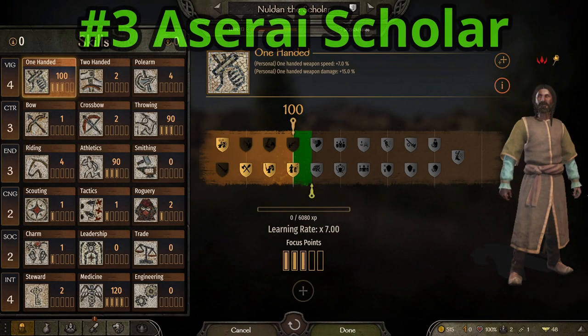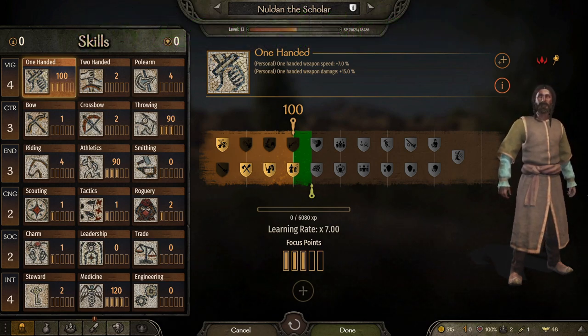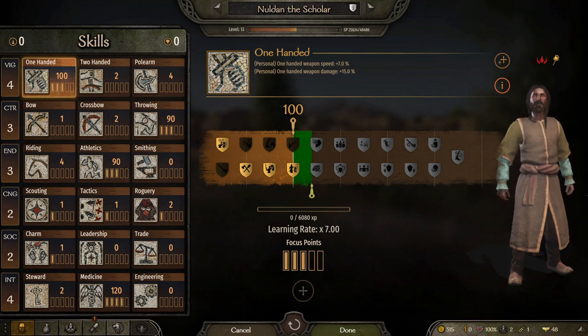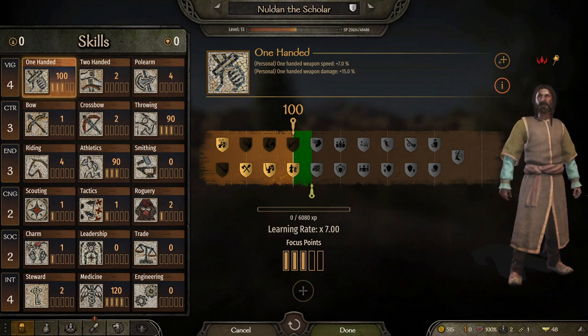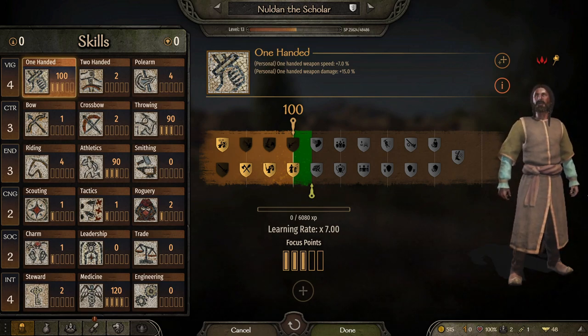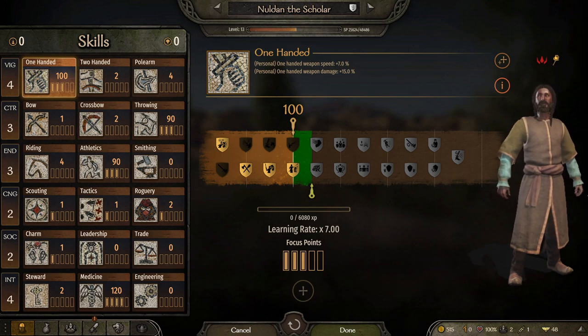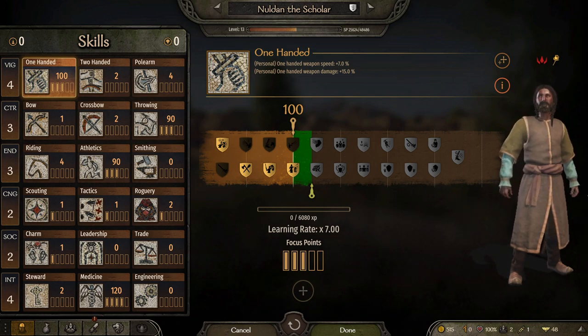Number 3, Aserai Scholar. By far the highest medicine of any companion in the game, which is of course our number one skill. And depending on the role, can have a couple focus points in those other important skills. Also only level 13, so can still get a few more levels. But by far being the best healer in the game automatically puts the Aserai Scholar near the top of the list.